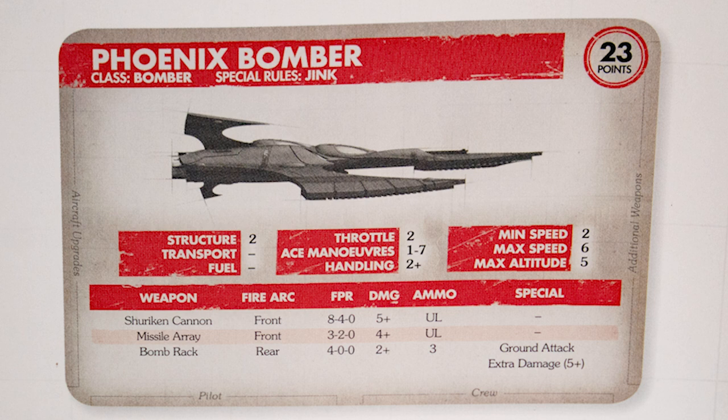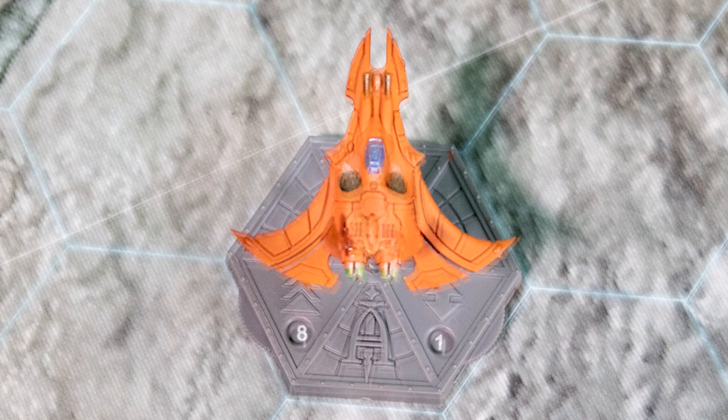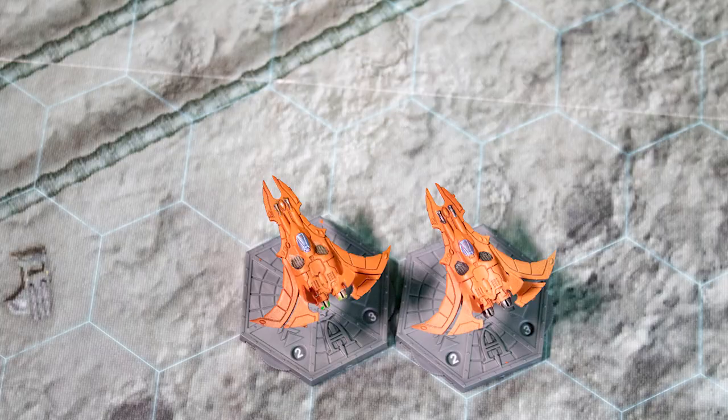Each craft has a series of stats that determine how fast it goes, how well it can maneuver, and its weapons loadout. Your army list will also have optional weapons and upgrades. Each craft tracks its current speed on the left and its altitude on the right. Facing is also very important in the game, so mount the models facing forward to start.